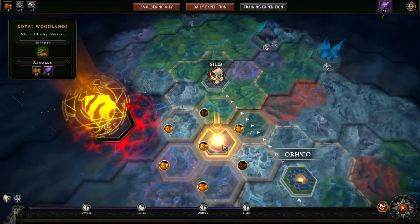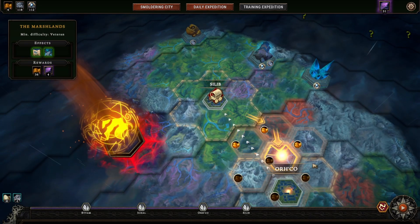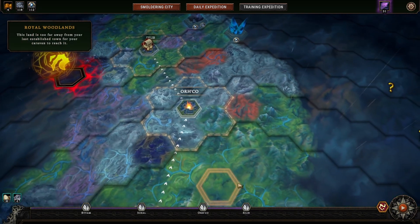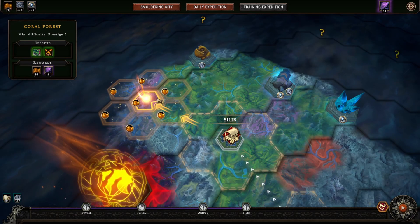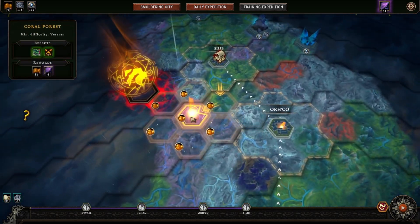We need to get into the Sealed Forest, but to get in there we need 35 seals. We have 31, and a single expedition will get us 5. It's interesting — you get more based on your distance, not difficulty like I thought. We can go up here for five, but I'd rather just head back this way.